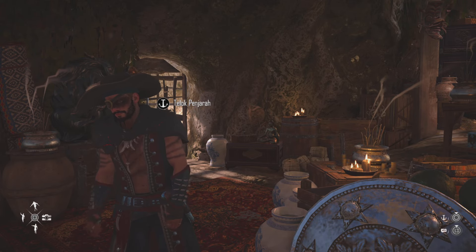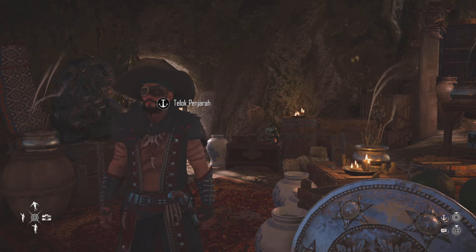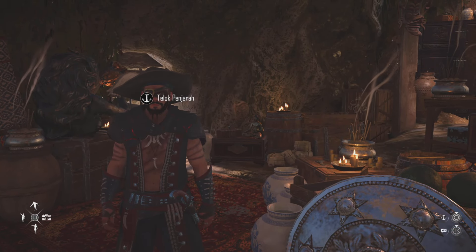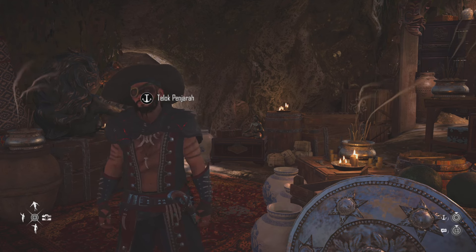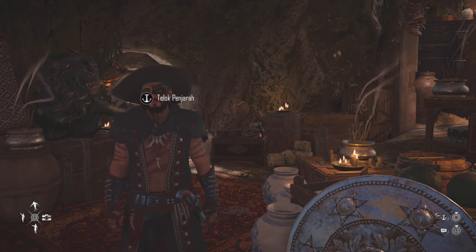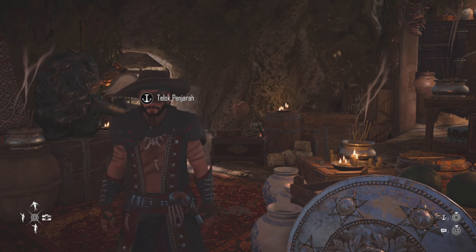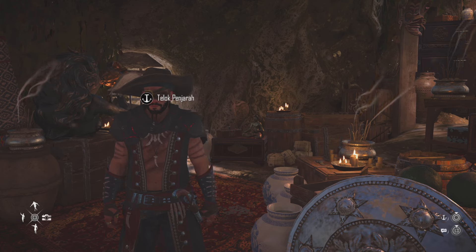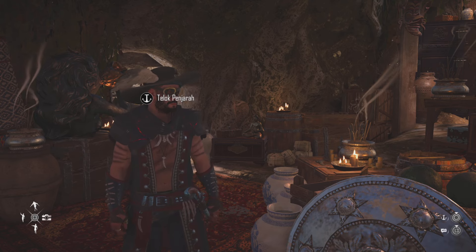Hello everyone, welcome! My name is Varen and today I'm bringing you guys a ridiculous flood build in Skull and Bones. We've got it on the Brig, however if you want more survivability the Bark works too. You will be giving up some flood damage but I would go with the Bark because you've got the five furniture slots, whereas the Brig doesn't.